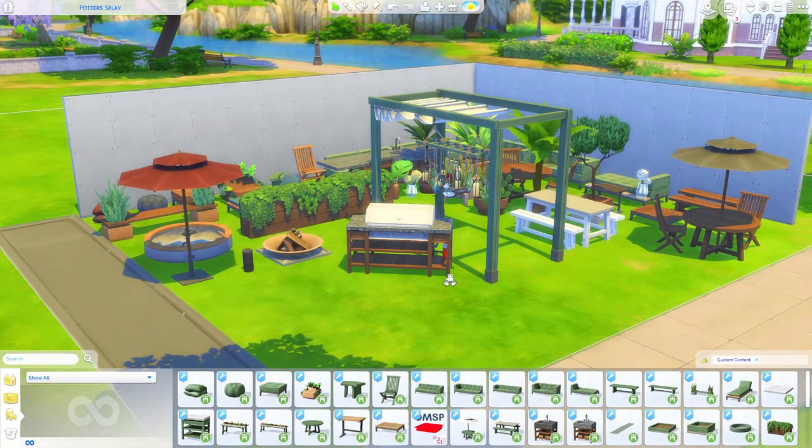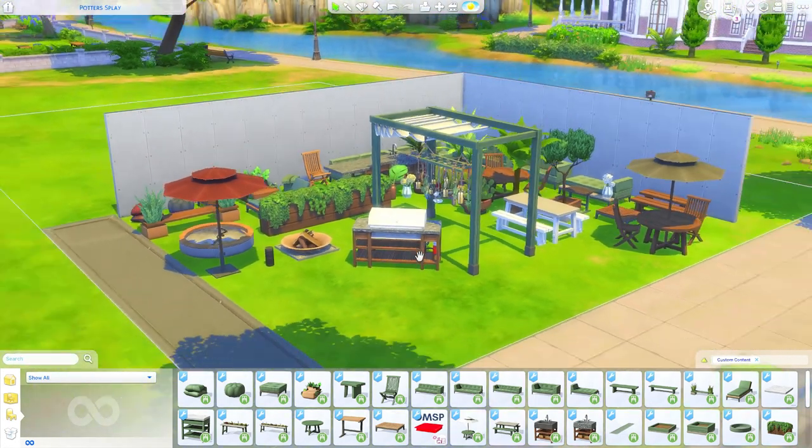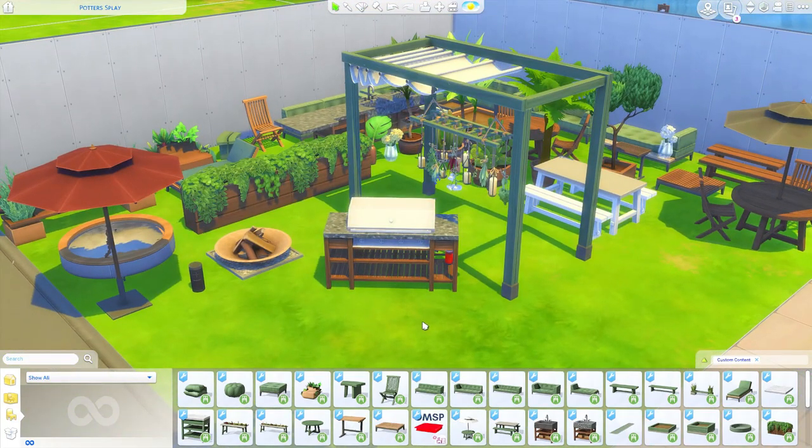And that is the Jardane stuff pack — 51 custom content pieces that are so versatile, so neutral, so incredibly stunning, and base game compatible. If you are on the fence about downloading any custom content but want to spice up your game, I would highly recommend downloading this pack by Felix Andre and Harry. I don't know off the top of my head the public release date, so I'll put that in the description below. I got early access as a Patreon of Felix Andre, and I hope you enjoyed this overview — I'll catch you next time!